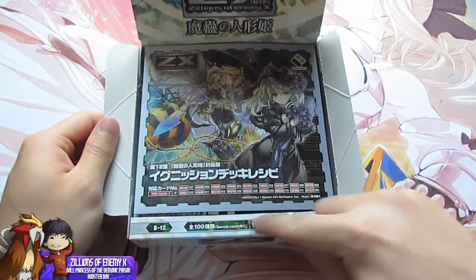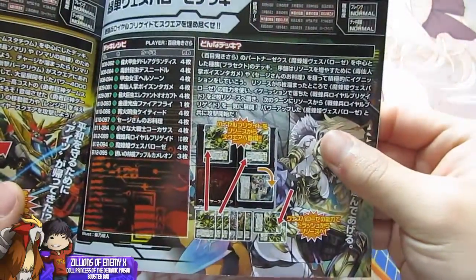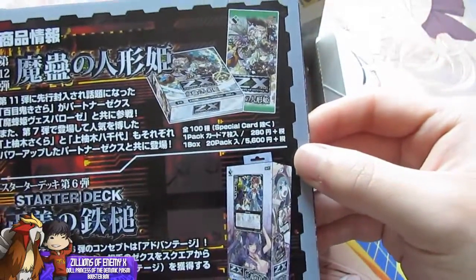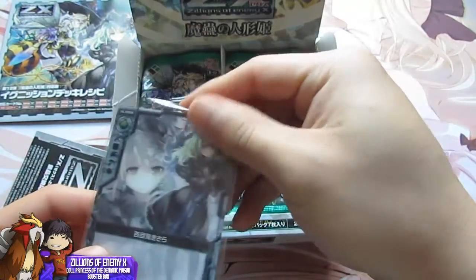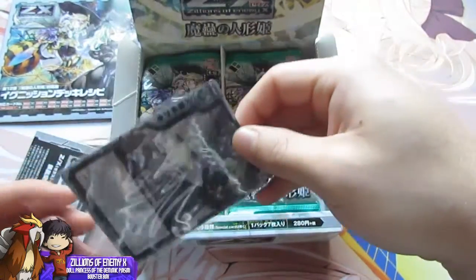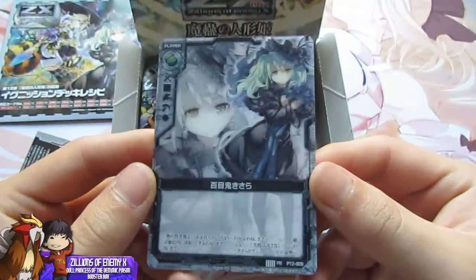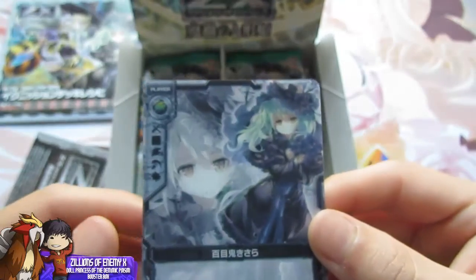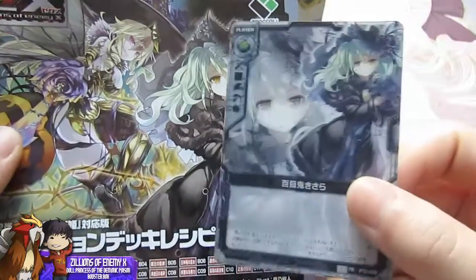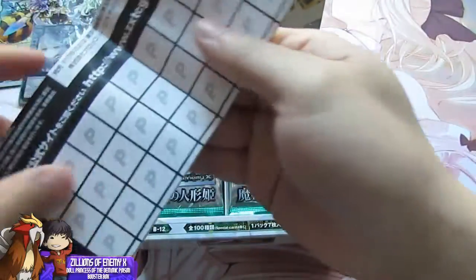The box looks pretty cool — it's got like a border right here. This is only in Japanese so I don't know how to read it, so we just looked at the card arts. Whoa, look at this — I think this is the bonus for the pre-order. That looks pretty cool, kind of reminds me of — I don't know, it just looks really cool. This chick is actually on the cover of the box, so that is pretty sweet.